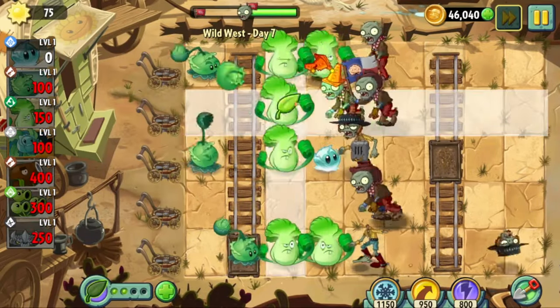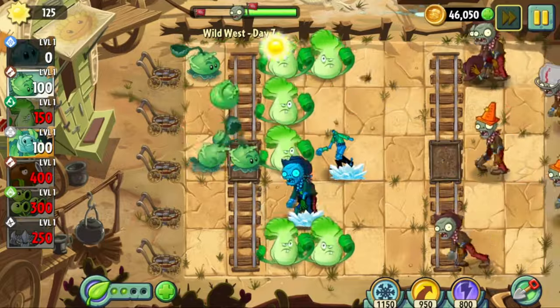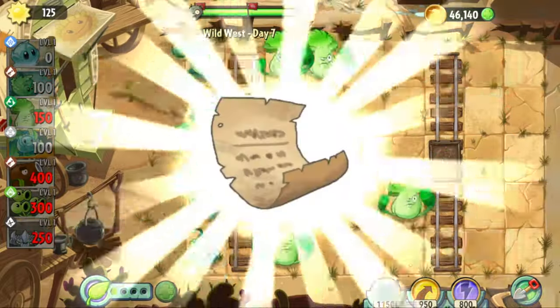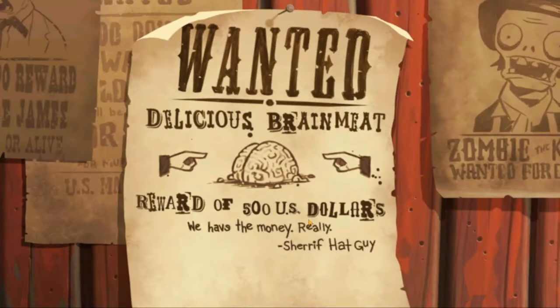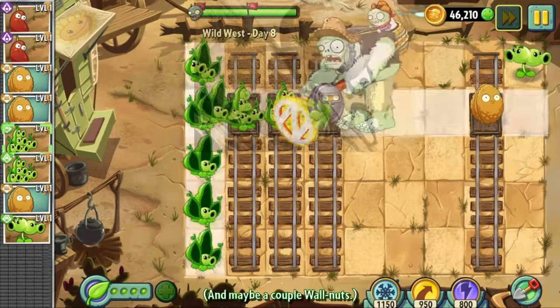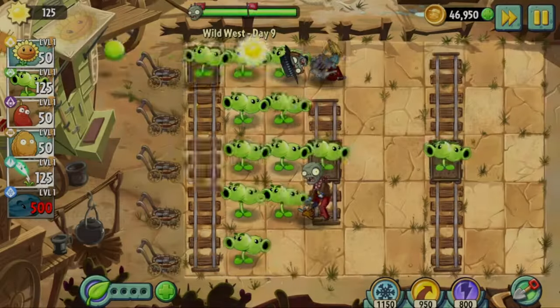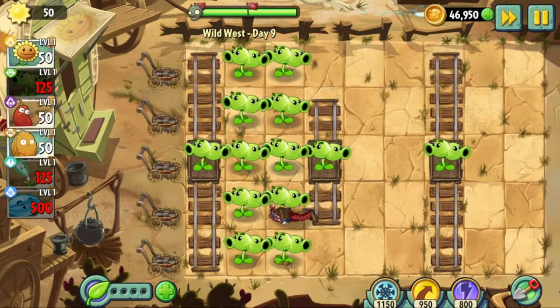The level was over with zero lawnmowers remaining. Day seven is a pretty basic level — no new zombies, just a lot of brute force pressure and swarming. We clear the level with only a couple plants eaten and acquire a poster that says our brains are wanted, meaning a conveyor belt level with no lawnmowers is coming up. I went ahead and beat day eight with only Peashooters as per usual, and we move on to day nine. Day nine pre-picks all of our plants; I tried with just Chili Bean but was unsuccessful, so I tried again with just Peashooters and it was easy peasy.